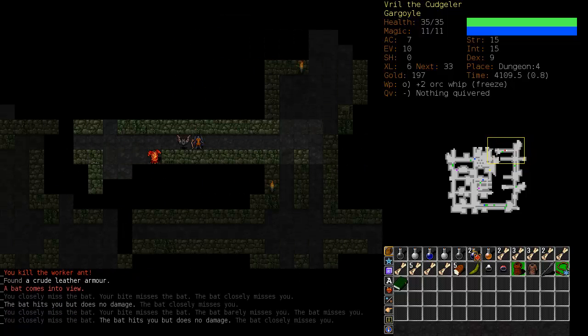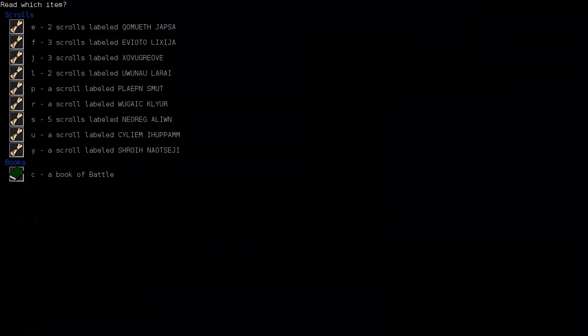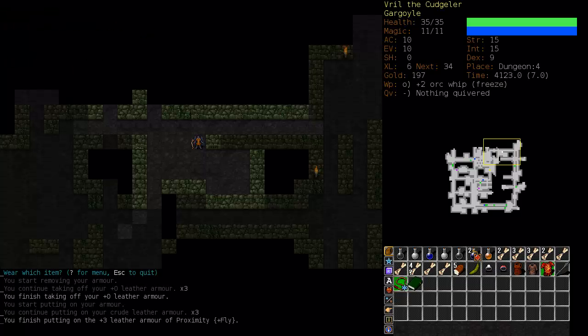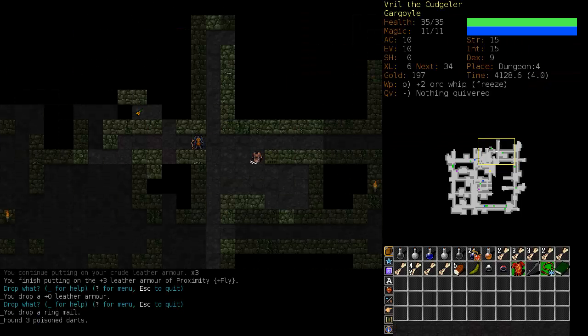What have we here? Artifact armor — it's probably cursed. How many scrolls do we have? Those five scrolls are probably identified, let's just identify this. It was Remove Curse, oh well. It's a plus three leather armor — certainly an upgrade from what we have, and it's probably better than this ringmail too, so we'll drop that as well.